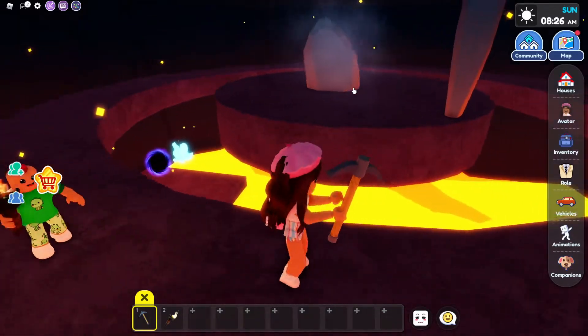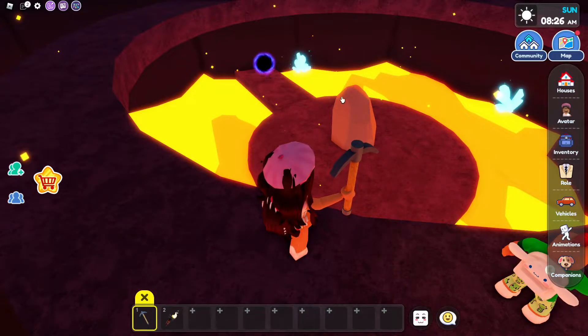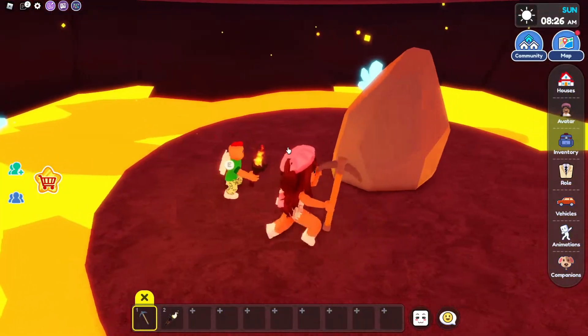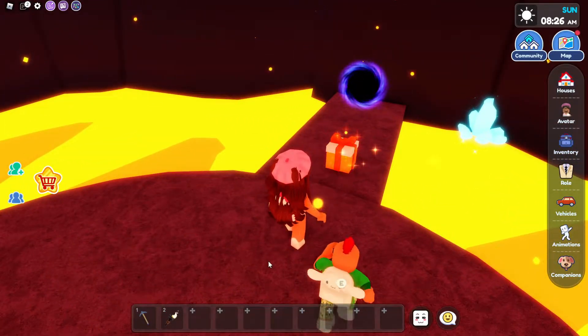If you guys want to know how to hit them, just click on it and move your character towards it. Boom — the platform starts going down. Jump down — okay that did not work, so let's try to sprint and do some parkour. There, we did it! Now hit this one.